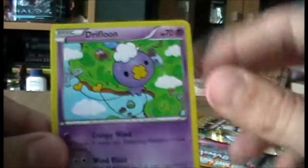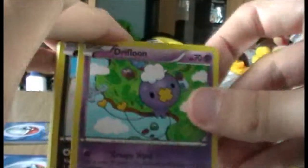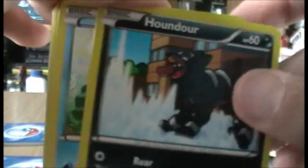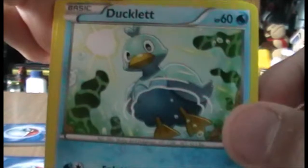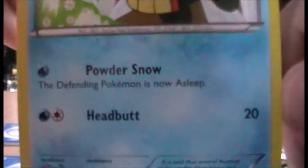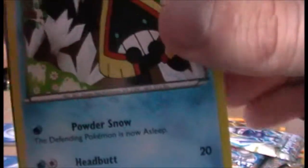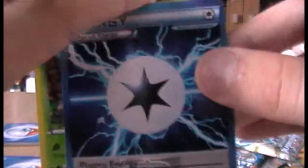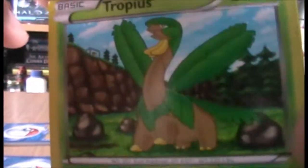Then we have a Drifloon, very nice. Then we have Houndour again, cool. Then we have another Ducklett, non-reverse one this time. We have a Snorunt - that's cool, quite like Snorunt. I believe Ash had one in the anime, although that's not saying it's any good. And we have a Plasma Energy - that's cool, they're always handy. Tropius - awesome, I love Tropius!